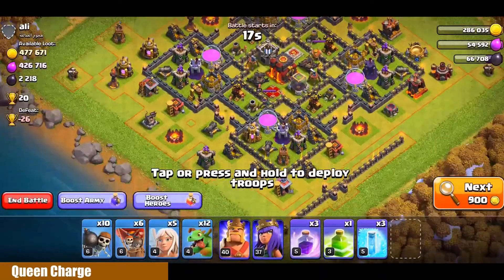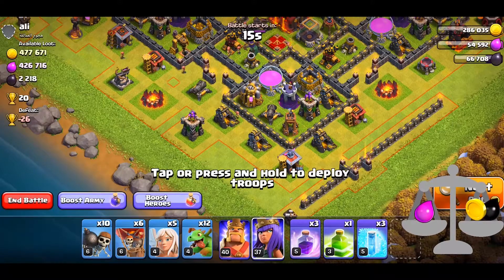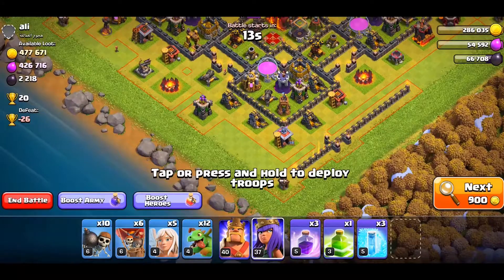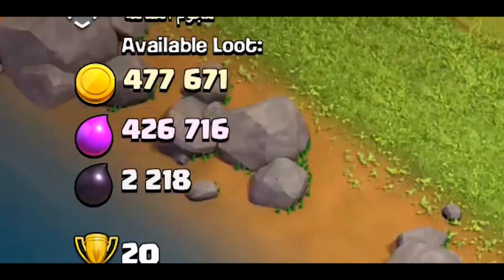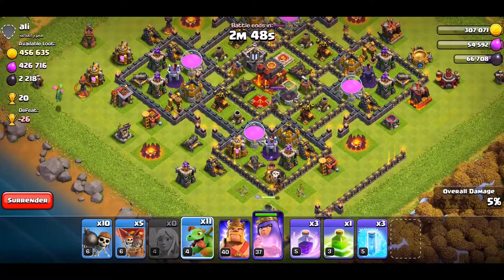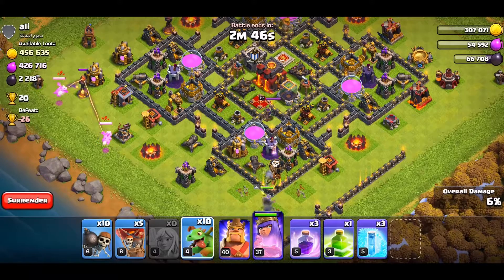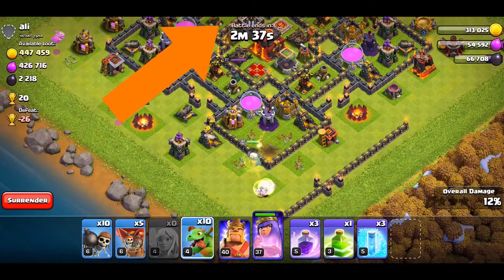The third strategy is Queen Charge. It's a bit heavy on Elixir and it is usually used for Dark Elixir and Gold. We will let the Queen decide which way she wants to work since this is a symmetrical base. She has made her decision so we will respect that by sending her away on this side.